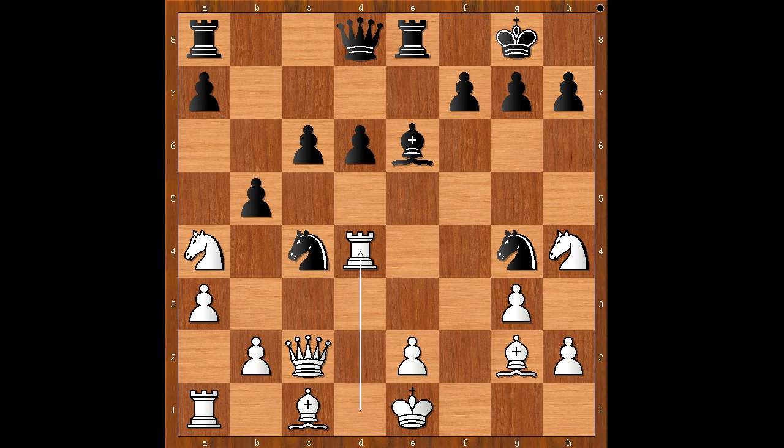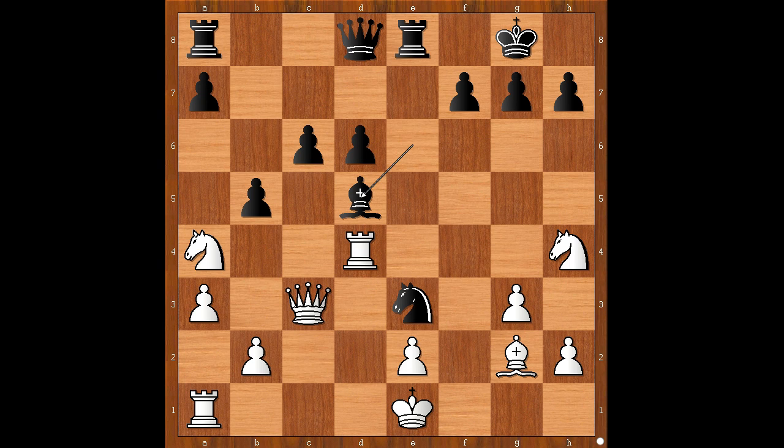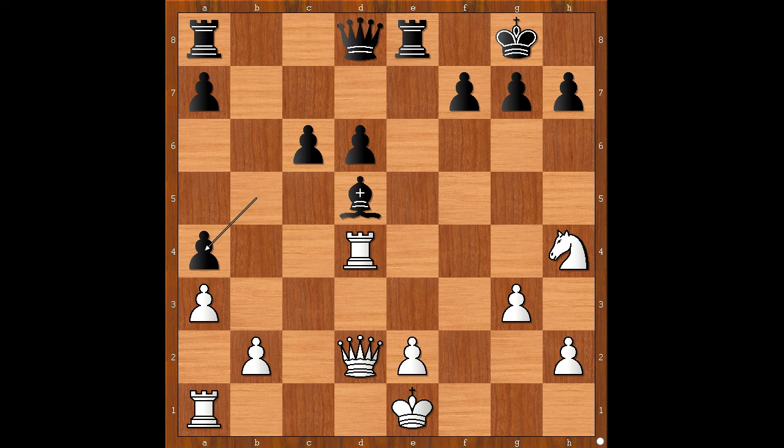Bishop takes on e3, knight takes on e3 attacking the queen again, queen to c3, bishop to d5, bishop to e4, bishop takes bishop, queen takes knight, bishop to d5 — discovered attack on the queen — queen to d2. Black to move plays pawn takes knight. Rook takes on a4, rook to e5, perhaps intending queen to e7. Rook to d4 was played. Should black play queen to e7? There is another move: g5. The black rook is controlling the f5 square.